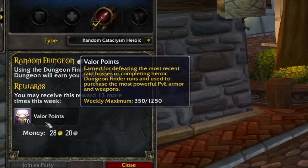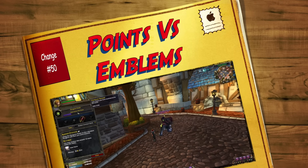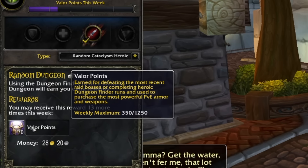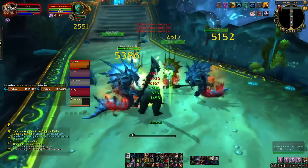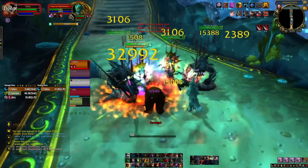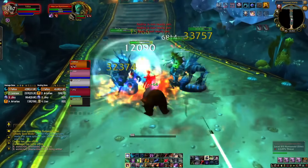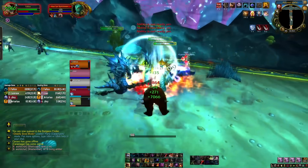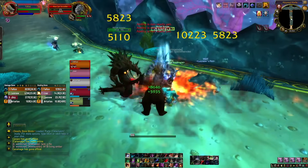Finally, number fifty: we touched on the fact that Valor Points and Justice Points replace the emblem system. My favourite change when it comes to the Valor Point system is the weekly cap of 1,250 that you can acquire. But when you use the random dungeon finder, you're not limited to getting this once a week — you're limited to getting it seven times a week. In Wrath, if you miss your daily heroic you miss those emblems. In Cataclysm, it doesn't matter — if you miss a day, you can make it up in the days to come. As long as you get all seven heroics done over the space of that week, you won't miss any Valor Points. It alleviates the need to log on every single day. If you're doing raids, you'll probably cap fairly quickly anyway from raiding alone.